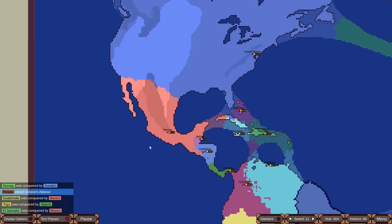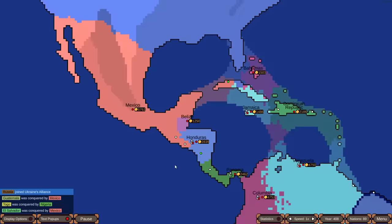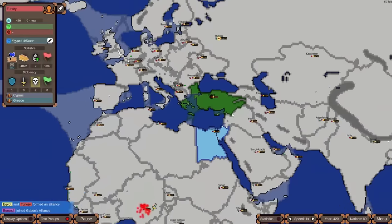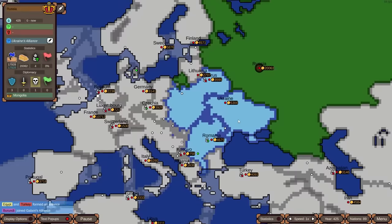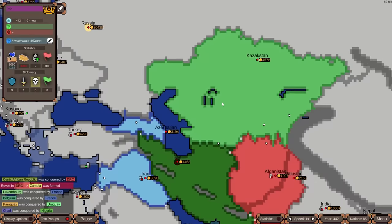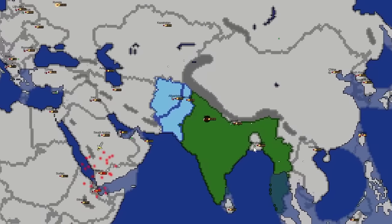Mexico is trying to stay alive by moving into Central America for more power, but it's unlikely to save them against the US. Egypt and Turkey have formed an alliance. Russia is trying to reform the Iron Curtain with Romania, Ukraine, and Belarus. Germany is somehow still alive. France has eliminated Belgium. Iran and Kazakhstan are teaming up against Afghanistan and Pakistan — the Stan Wars have begun. India hasn't joined yet.